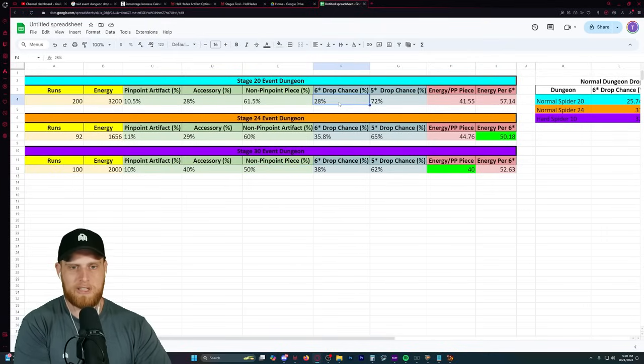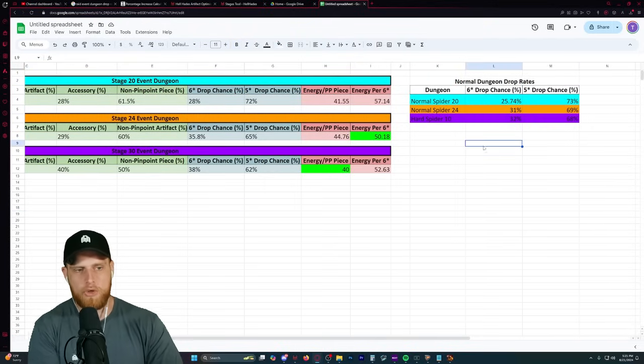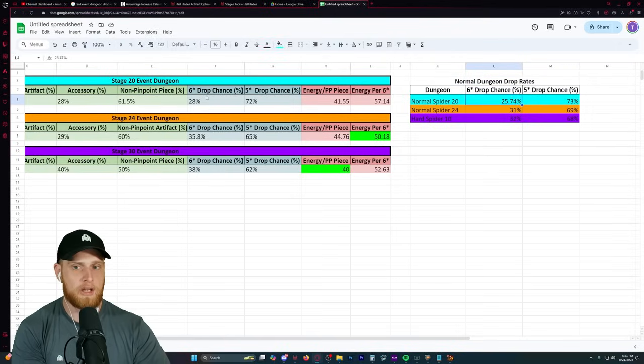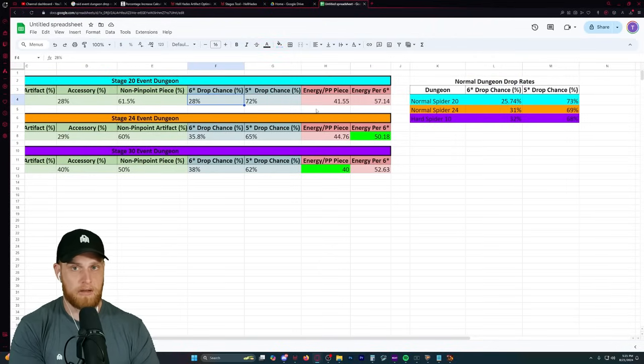On stage 20 for 6-star specifically: we have a 28% chance for 6-star pieces and a 72% chance for 5-star pieces. Comparing to normal spider - on stage 20, spider is going to be a 25.74% chance for 6-star pieces, while on the event dungeon it's a 28% chance. Very, very close to being lined up.